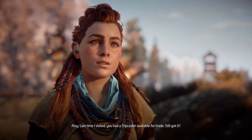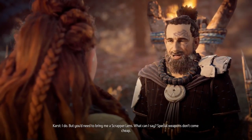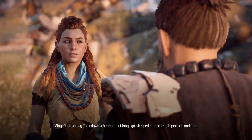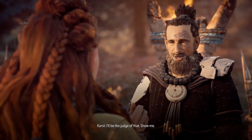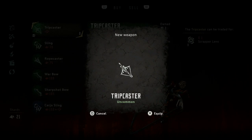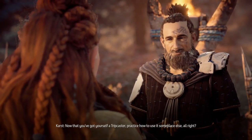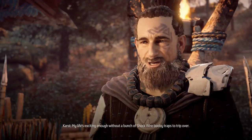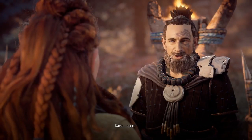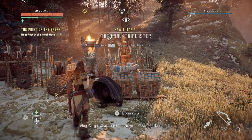'Last time I visited, you had a tripcaster available for trade — still got it?' 'I do, but you need to bring me a scrapper lens. Special weapons don't come cheap.' 'I can pay — I took down a scrapper not long ago, stripped out the lens in perfect condition.' 'I'll be the judge of that. Now that you've got yourself a tripcaster, practice how to use it someplace else. My life's exciting enough without shockwire booby traps.' That concludes our business — time to meet Rost at the north gate.